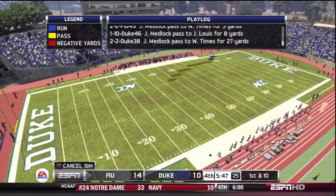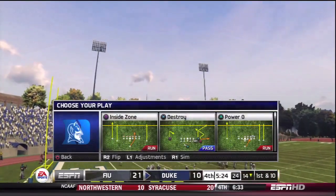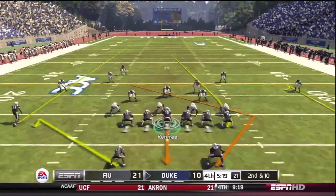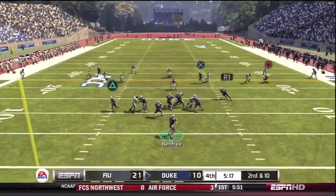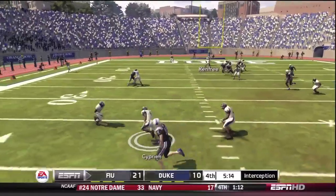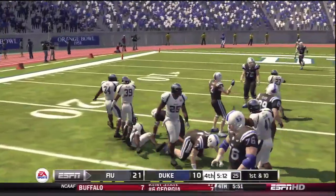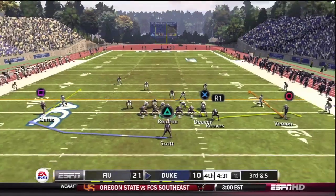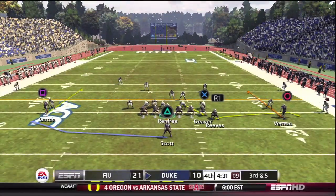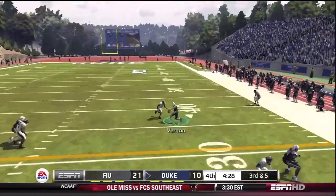I'll take credit for that one. Florida International comes back all the way down the field and scores. Now it's the fourth quarter and we're down 21-10. Renfrey's got to press, but unfortunately he doesn't have enough air under the ball — it's intercepted. Big-time problems. We do stop them at least, and not much time comes off the clock. Still 21-10 and Renfrey's got a chance.